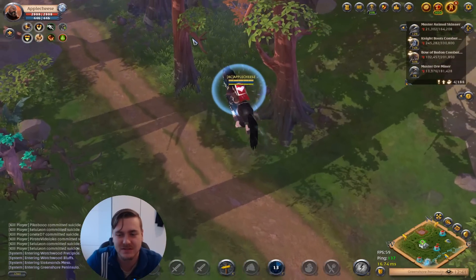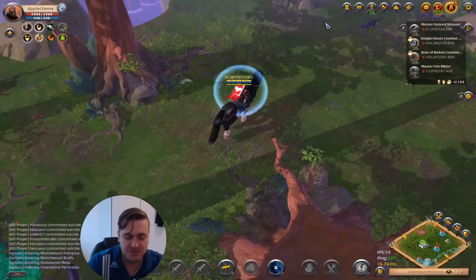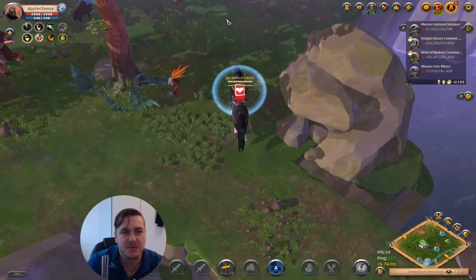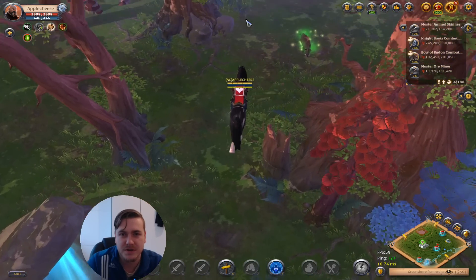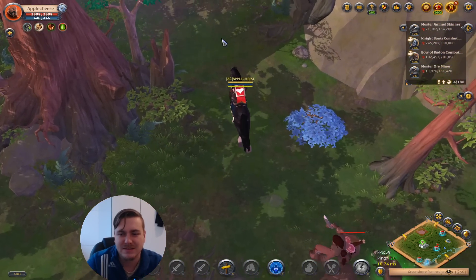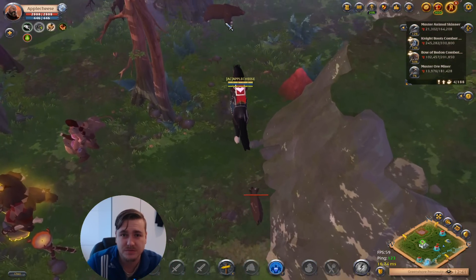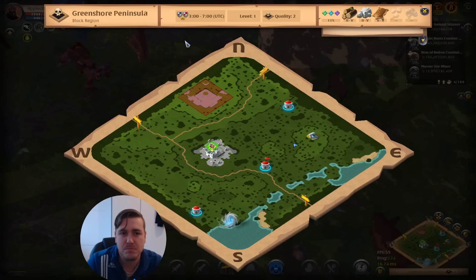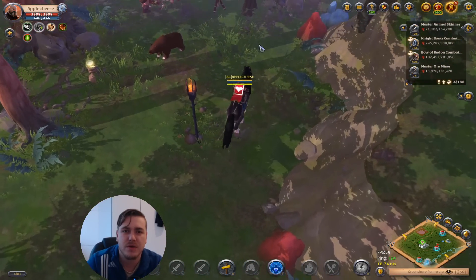I would have the option to stay in this map and just gather tons of tier 6 hide, and then return because I'm not very far away from the Limhorst black zone city portal. But my plan is to go pretty deep and find some tier 8 resources. I didn't see any tier 7 stuff in that map — it's a rather inactive map here.